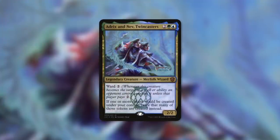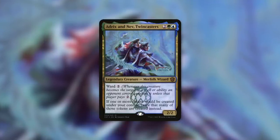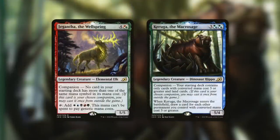Also consider using this card in an Adrix and Nev, Twincasters deck - a 2/2 Merfolk Wizard with Ward 2 that says if one or more tokens would be created under your control, twice that many of those tokens are created instead. This deck can utilize Quasiduplicate-type cards, and when you create a token copy of your Adventurer, you instead get two tokens thanks to the commander. Now you've got three Adventurers in play, and when you cast your second spell it doubles or triples three times - which is then doubled by Adrix and Nev. This can get out of hand very quickly.